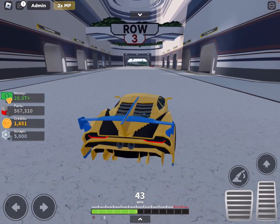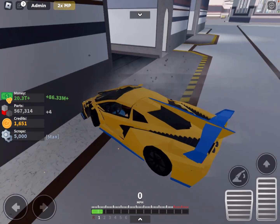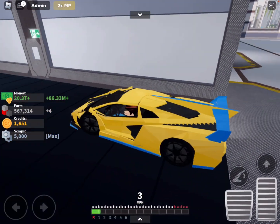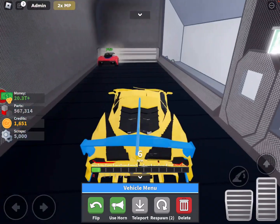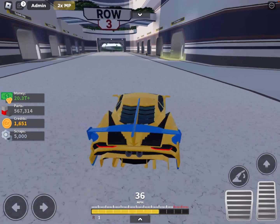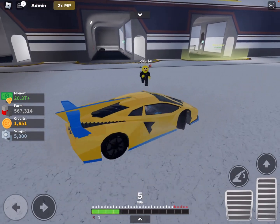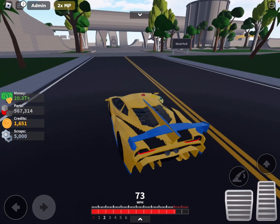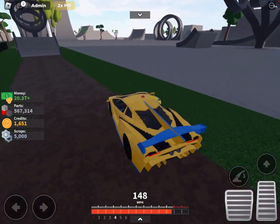Got to pick up my bro here. Hop on it. Car Crushers physics are the best. I'm going to respawn. Alright, let's go pick him up. To the stunt park we go! Alright, I'm going to first try to do a backflip. First everything. I'm going to try to do a backflip. Let's go!